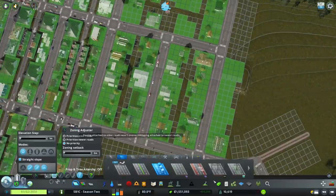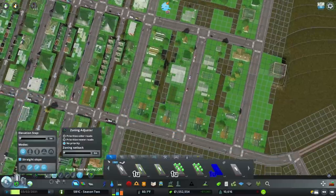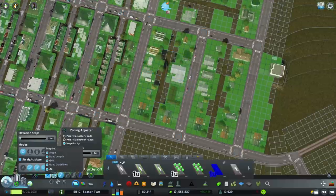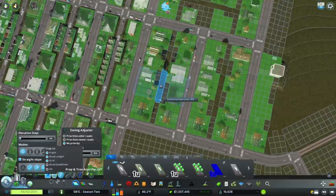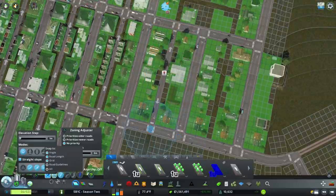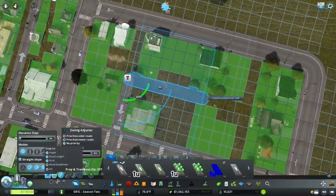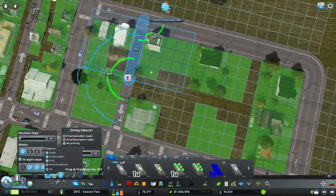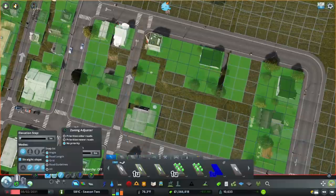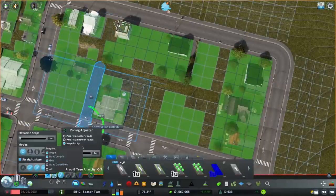Now we have the zoning adjuster. I'm going to set that at no priority and go to my one-unit alley with parking, because I really like the idea of having parking in the back. We want to start in the center. One of the things I want to turn off is my road guidelines, because that's going to make it so that it doesn't line up with the grid. Instead it'll line up with roads which are halfway offset from the grid. We want to go away from the center, otherwise it creates a road that's really not usable.